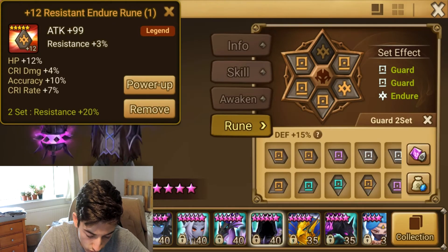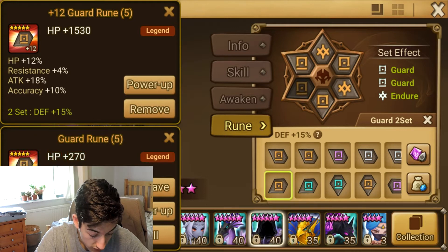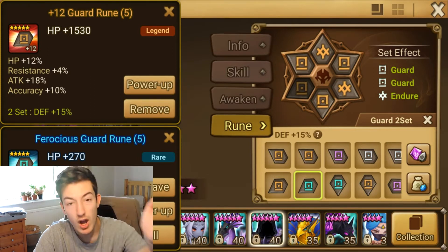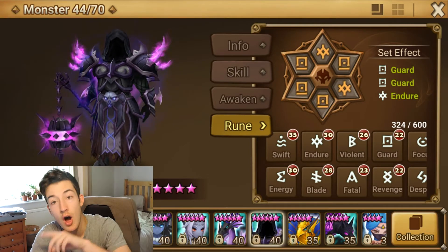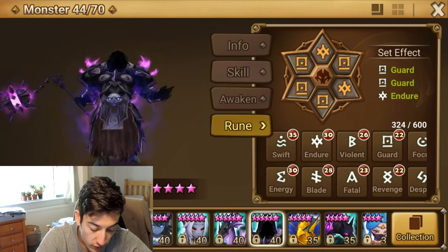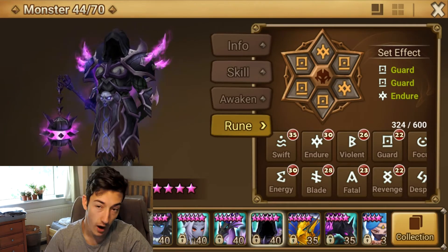Wait, have we got any new Guard runes we can replace with? No. Actually, bear me a second. We could do — that one might — if we plus 12 of that, that could be decent. We could see some big improvements there. I'll work that out in my own time, we don't need to worry about that. But yeah, you need Guard and Endure. You need high defense on this man, high resistance, high HP. That's what you need. You could go for Energy runes if you don't have the fancy ones — you can go Energy Guard because Guard you can farm easily.